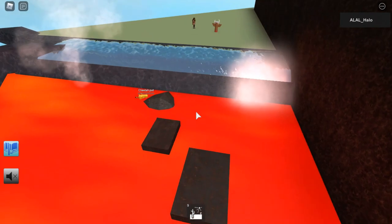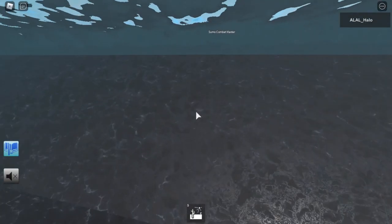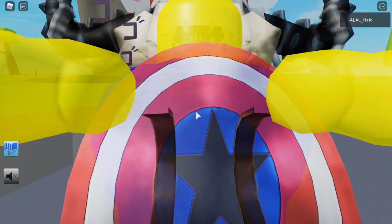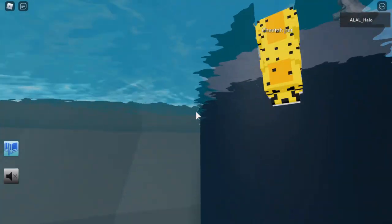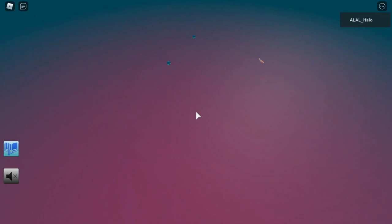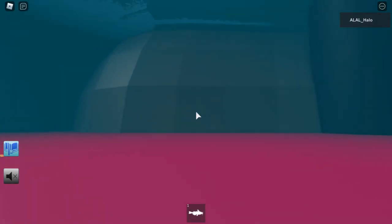Now you need to go to Magic Stardust Zone to get the Catfish. Once in Magic Stardust Zone, instead of going forward, you need to go behind. And then you'll see these creatures in water. You just pick him up, and then you've unlocked the Catfish.